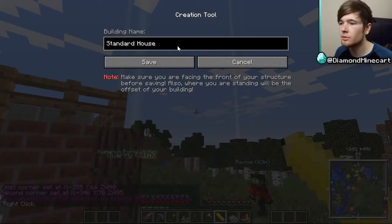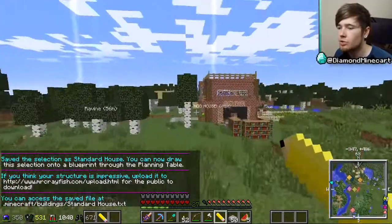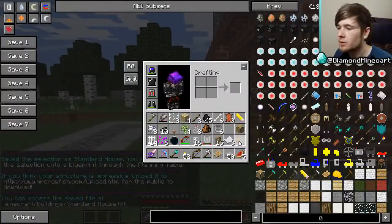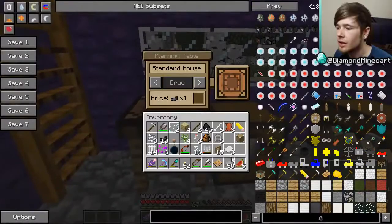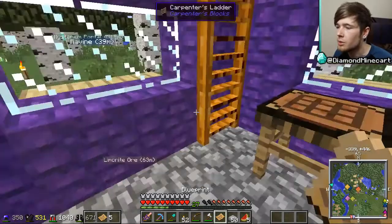Right-click first corner — set! Awesome. Now to the second corner — you can save by shift right-clicking. So now we want to save that as 'standard house.' Save — there we go, I think it's saved. We can now draw this selection onto a blueprint via the table. Take the blank blueprint to the table and draw it — the price is just one ink sac, which is really good!